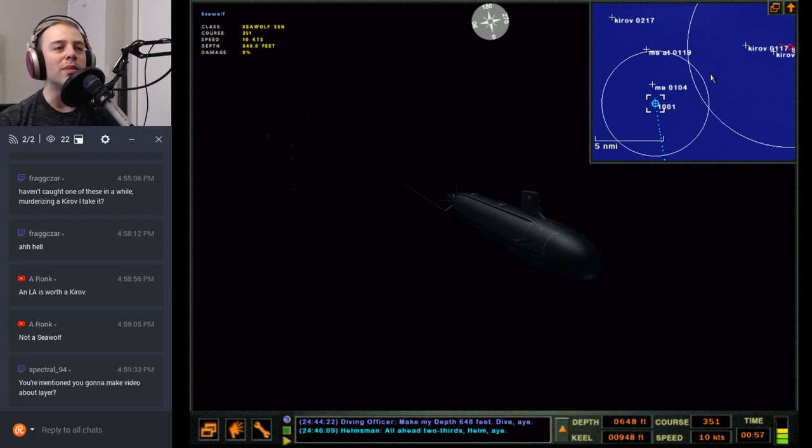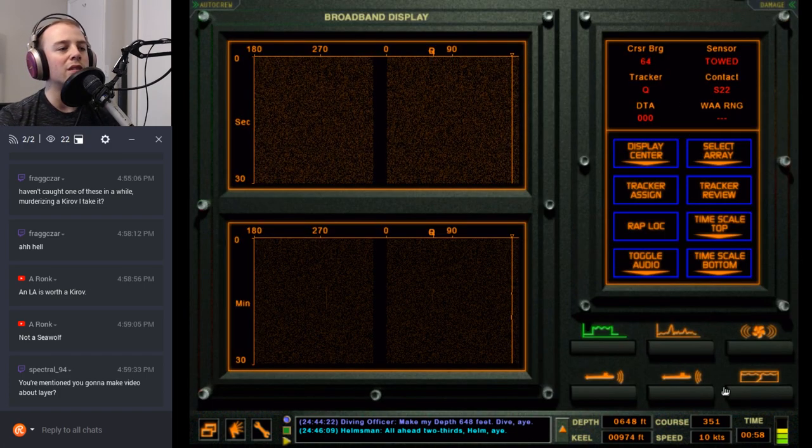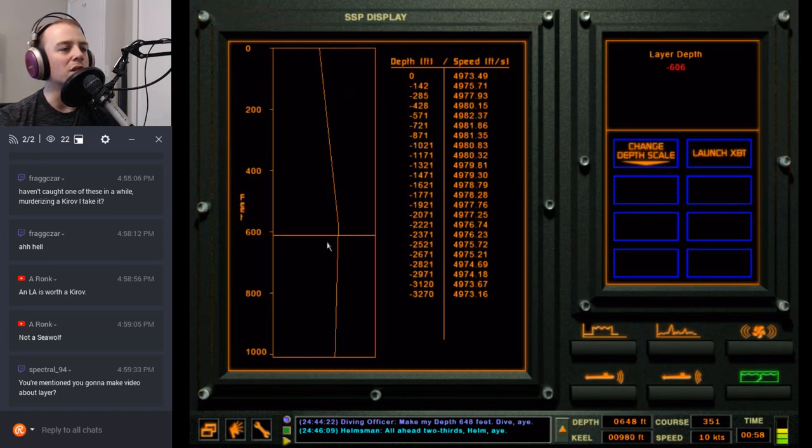Yes, I'm going to make a video about the layer. I've made a video about the different layer types, but this new video is about where the shadow zone is. Right now I've been collecting data for the surface duct layer type, which is what we have in this mission. There's also the convergence zone type — when you get beneath the layer, the sound curves out. I'll have to do data collection for that one too. Basically, at this point you want to be as close to the layer — underneath it — as you can be.